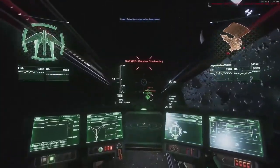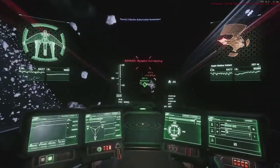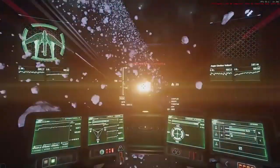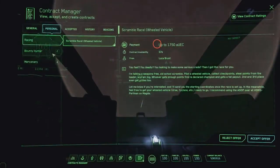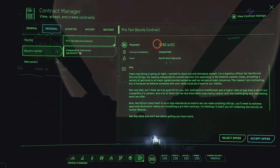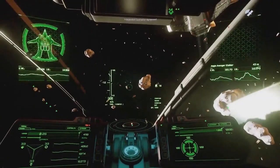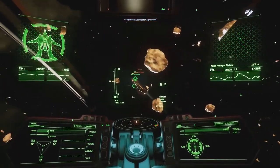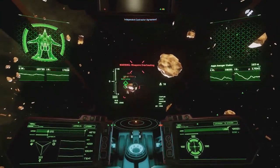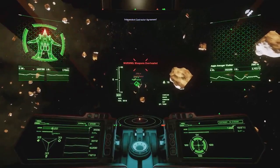Crusader Security missions offer 2,888 Alpha UEC per bounty, and the bounties are located at three main locations: outside of Grimhex, outside of Security Post Correa, and outside of Covalex Shipping Hub. Hurston Dynamics offers their bounty missions for 1,780 Alpha UEC, located at two main locations — the OMS around Ariel and the OMS around Aberdeen. These missions have a little less competition and are usually located much closer together in terms of quantum travel jumps, so you may scoff at the low mission price, but in terms of credits per hour, you're still making a decent wage.